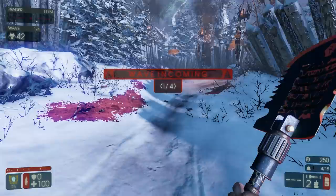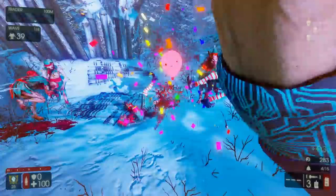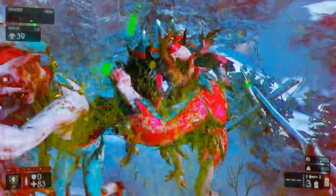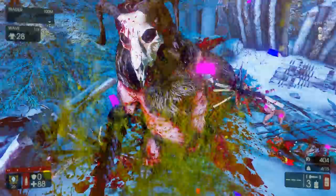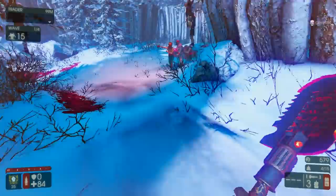Today we're playing on Krumpus Lair. I'm demonstrating the Nailgun on the Berserker, because the Nailgun is originally for that class, and if it performs well on the Berserker then it's most likely gonna perform even better on the Support because of extra damage bonuses. A lot of people have been using the Nailgun on the Berserker and I still find it a little bit awkward for him.